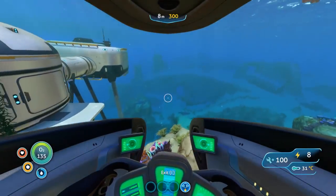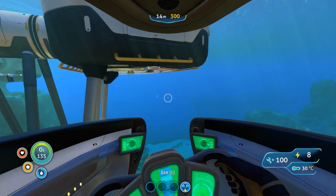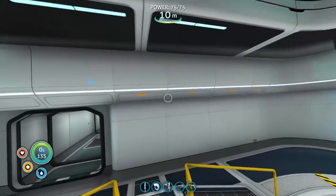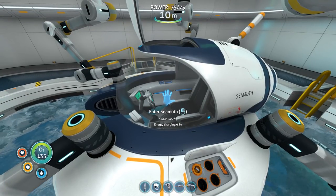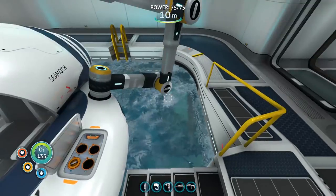We can pop into the Seamoth, and we're down to eight percent power. I'm just wondering if this will recharge by default. If we get underneath the moon pool, we get pulled up — and yes, we can get out. And it is charging: 9%, 10%. That's going to take a little bit of time.